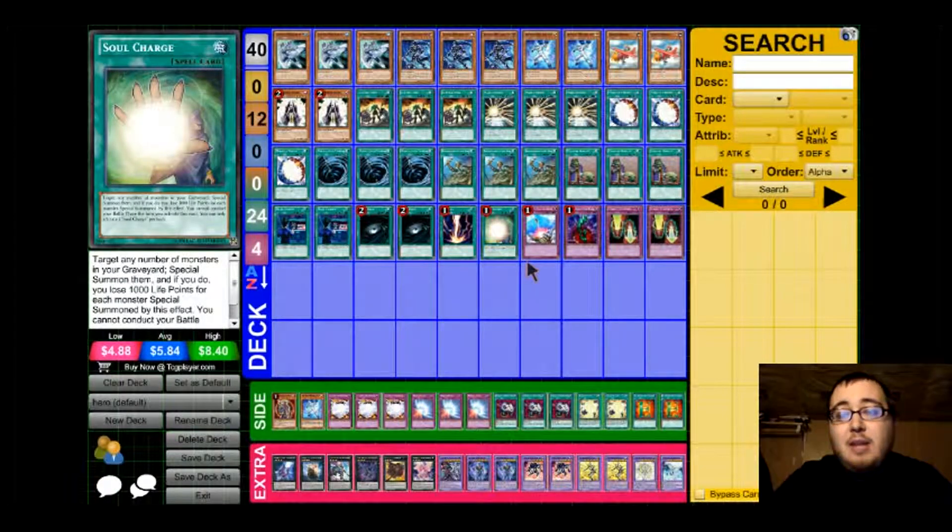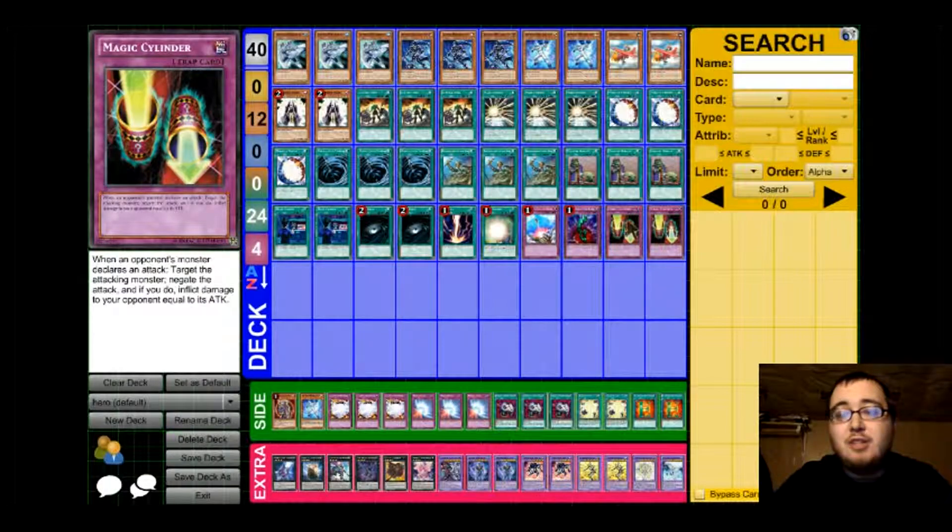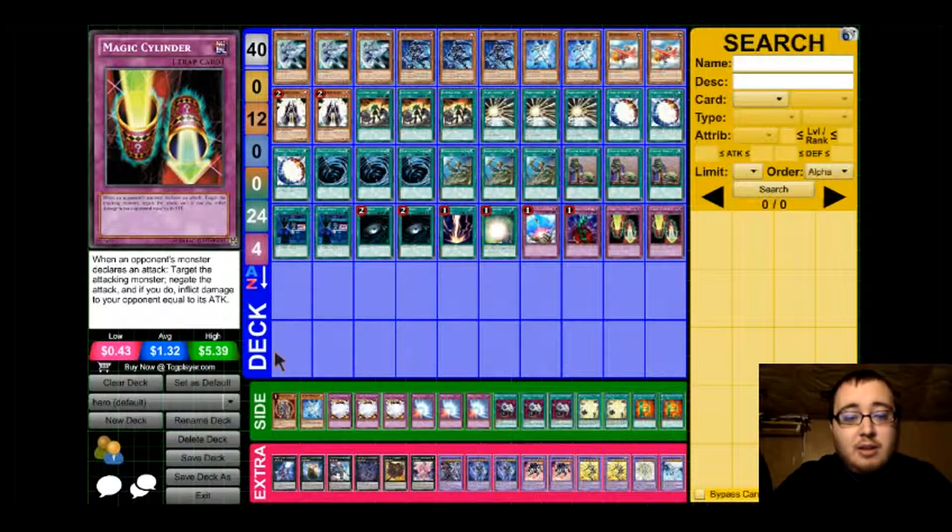And to wrap up the main deck, we have the trap lineup: Compulsory, Bottomless, and 2 Magic Cylinder. And I'm not going to show you my side deck — you can pause it if you want to — but I'm not going to talk much about it because every person's side deck is different.